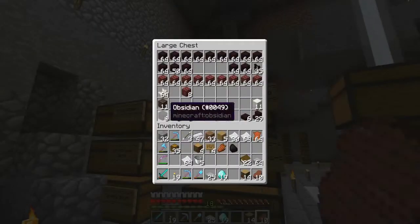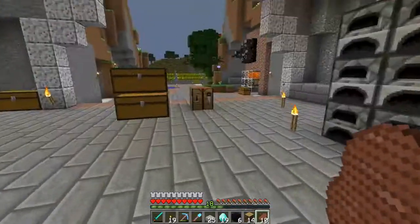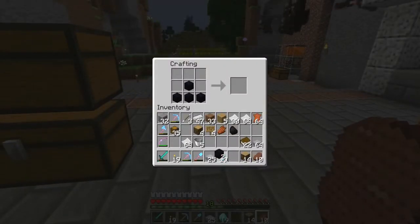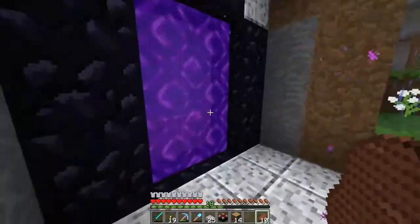The enchanting table recipe — I think it's like a cross, the book is on top, and the diamonds are on the sides. There we go! We're going to go ahead and put this in the public blaze farm so people can start leveling up on there. I do have to get to level 30. My sword is almost broken — it's got 166 durability left, so we're going to have to go and repair that.